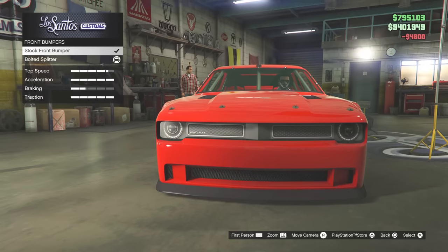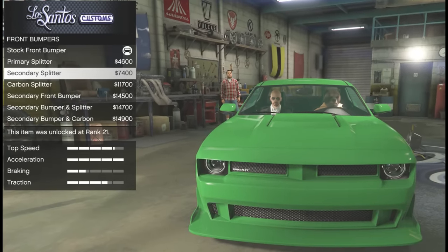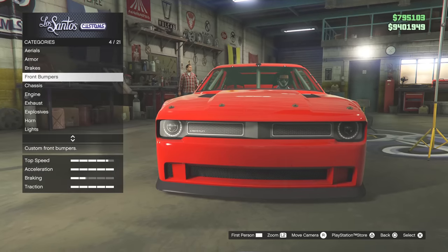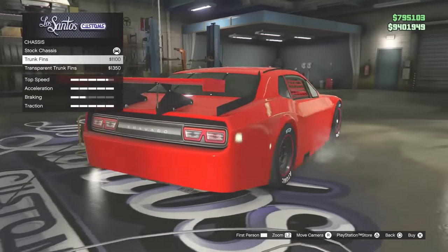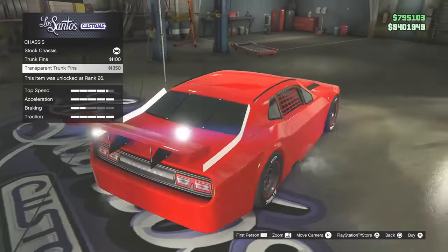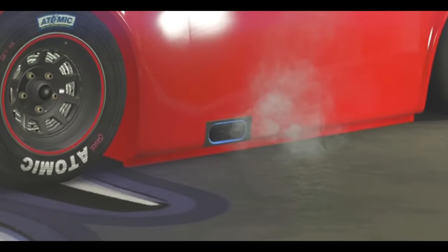The normal Hellfire has a similar thing — it's the same splitter and bumper but in different primary, secondary color or carbon fiber. Under chassis on the Hot Ring Hellfire you have trunk fins — aerodynamic fins — and the cool thing about this car is it has transparent ones, like transparent white-tinted fins, which I've never seen on any other vehicle in GTA.